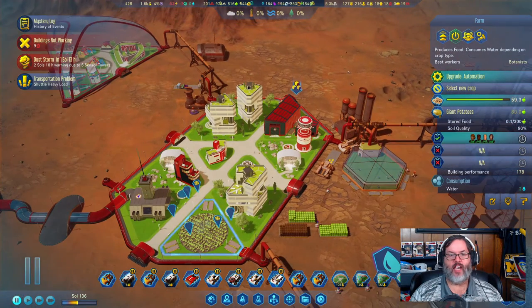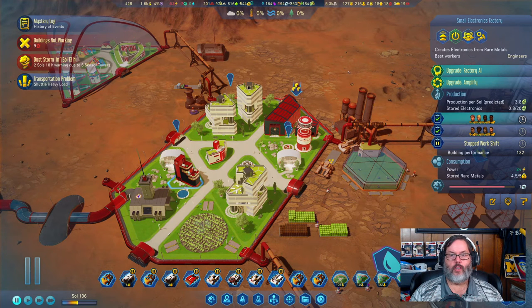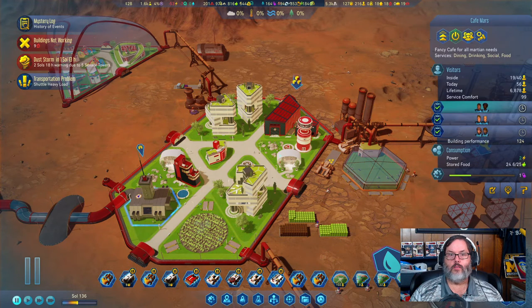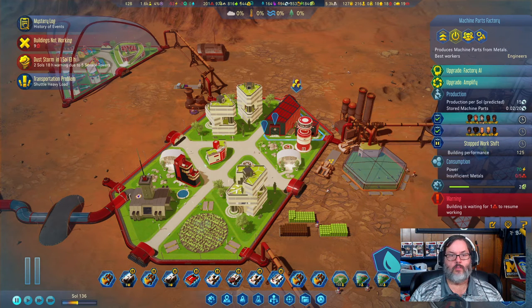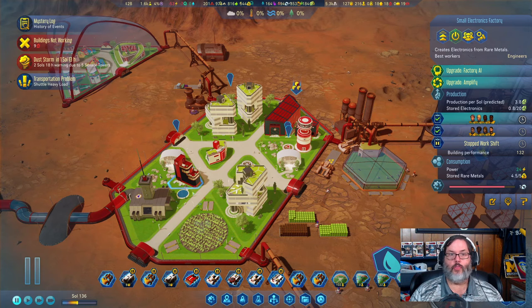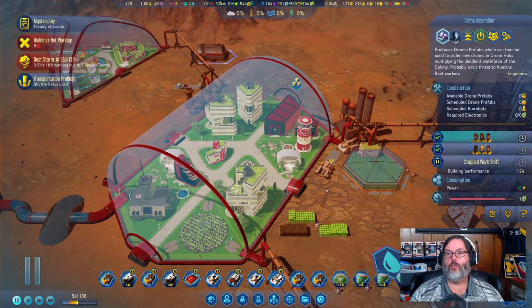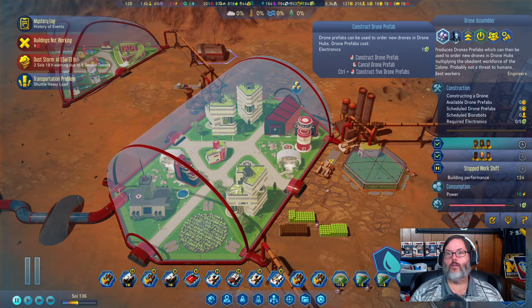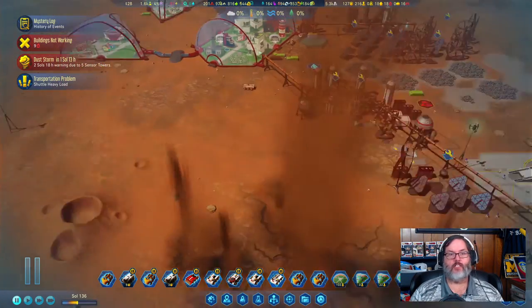So it takes six - we gain two people from farm automation. We have 12, 11 workers. I could do a third shift but I don't really need to. Let's go ahead and open that up just for the workers. I am going to build 20 drones and five bio robots, just because.